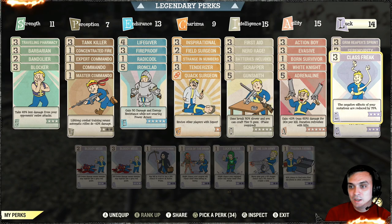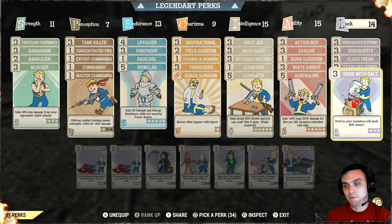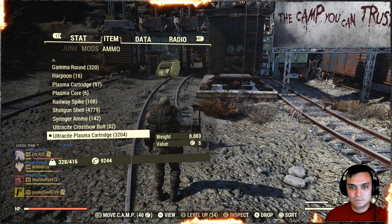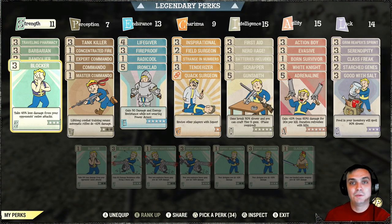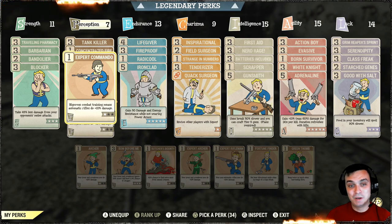In Luck I have Serendipity as a defensive card, Class Freak with Strange in Numbers always on — these are the mutation cards. Class Freak reduces the negative effect of my mutations by 75%, and Strange in Numbers keeps my mutations from being lost. And the Thru-Hiker so my food doesn't spoil quickly. That's my build — you can pause and review it, copy it, modify it to put more damage in and be even more powerful. I don't aim to make super OP builds — I make balanced builds.